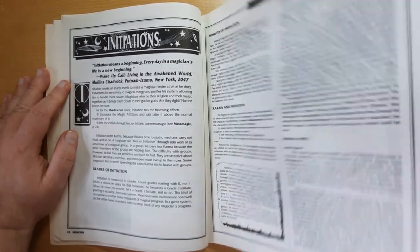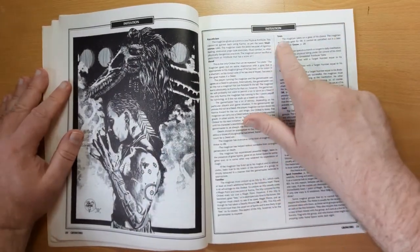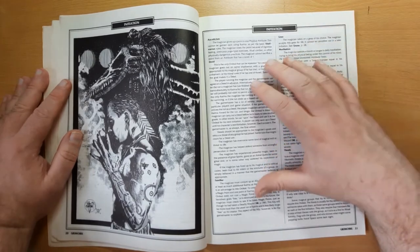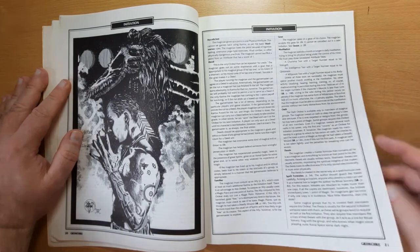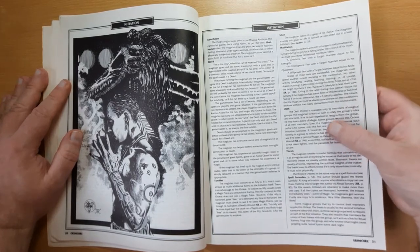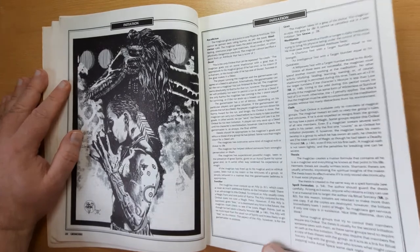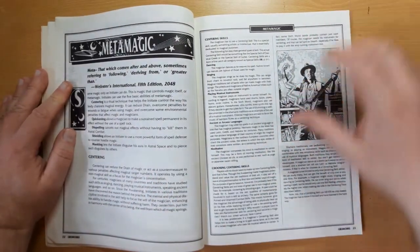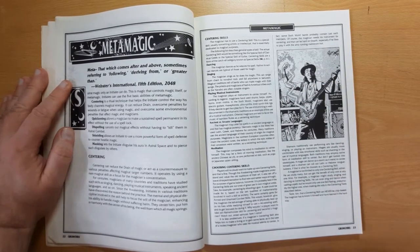We go through the ordeals that mages have to pass through, and Geasa - so they can add a limitation on to themselves instead of having to go through one of the other ordeals, like swearing an oath, or creating a thesis, or conjuring up an ally spirit. We've got Metamagic, which adds to spells and what you can do with them.